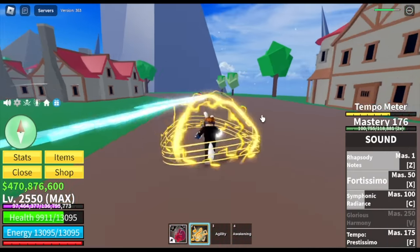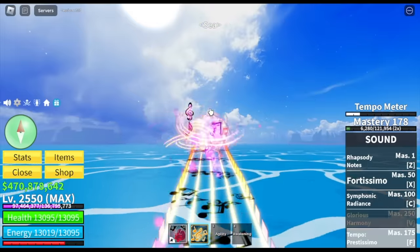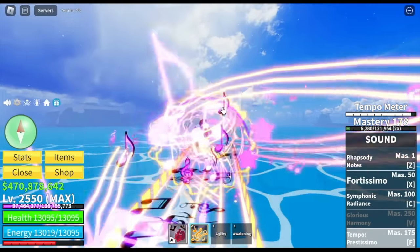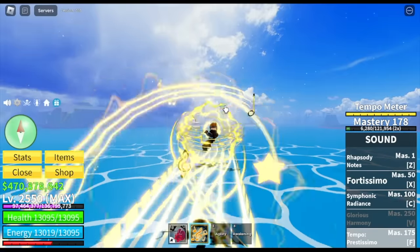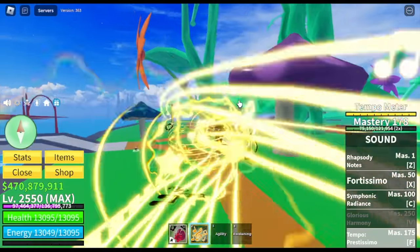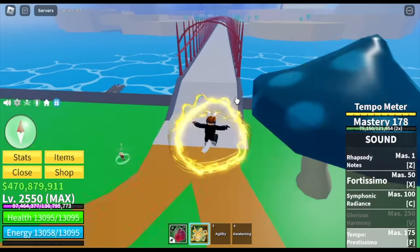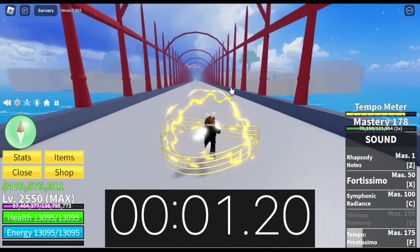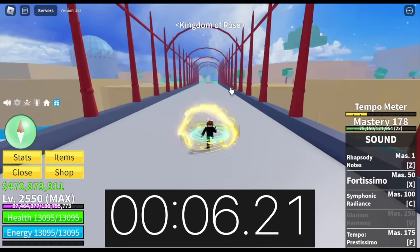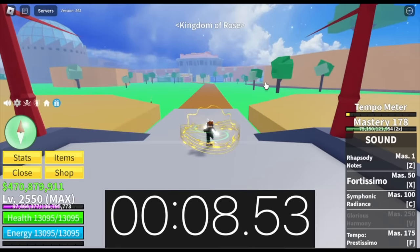There you go — as you can see, we're running faster. Let's try it. If you hold the F skill, check your tempo meter — it will fill up really fast. Now, time to try the speed: plus the race, agility, and the tempo meter at full. Time to beat is 10 seconds. Activating the agility skill — wow, this one's really fast! Eight seconds. Almost nine. Not bad.